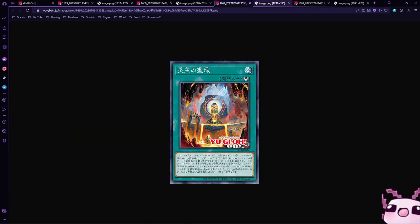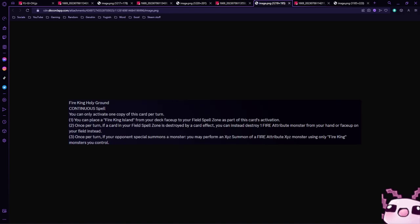After that, we have Fire King Holy Ground. It is a Continuous Spell card, and I really love the art. You can place a Fire King Island from your deck face-up to your field spell zone as part of this card's activation — being able to activate a Fire King Island is insane. Once per turn, if a card in your field zone is destroyed by a card effect, you can instead destroy one Fire Attribute monster from your hand or face-up on your field instead. This is kind of like Lost World — that's really good, though it's only from hand or face-up on your field. Being able to destroy stuff out of your hand is very, very useful. And once per turn, if your opponent Special Summons a monster, you may perform an Exceed Summon of a Fire Attribute Exceed monster using only Fire King monsters you control.